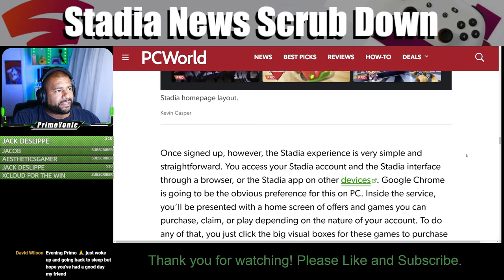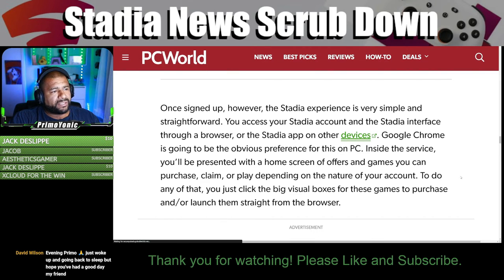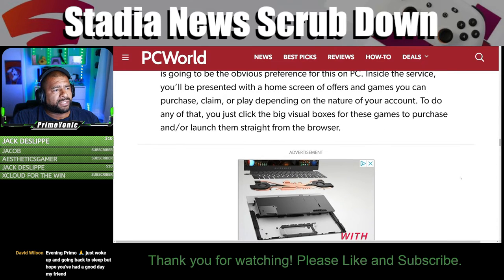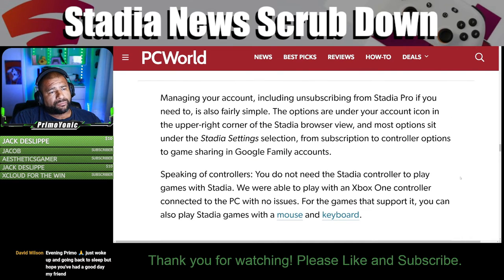Once signed up, the Stadia experience is very simple and straightforward. You access your Stadia account and interface through a browser or the Stadia app on other devices — Google Chrome being the obvious preference on PC. Inside the service you're presented with a home screen of offers and games you can purchase, claim, or play. Managing your account, including unsubscribing from Stadia Pro, is also fairly simple — options are under your account icon in the upper right corner, covering subscriptions, control options, game sharing, and Google family accounts.